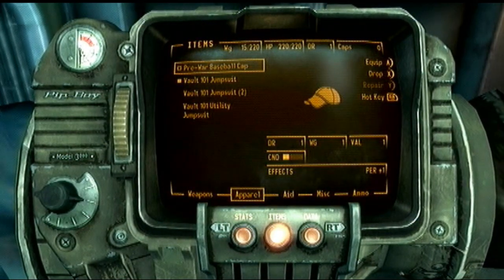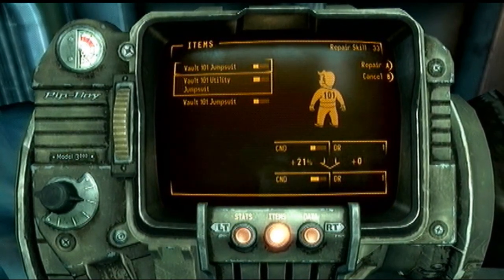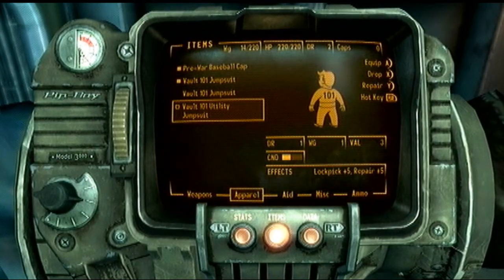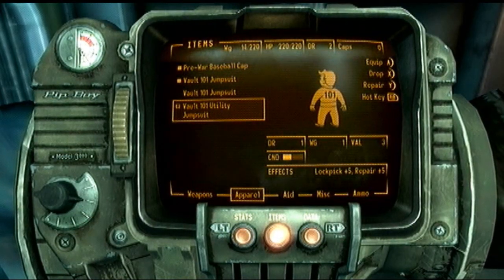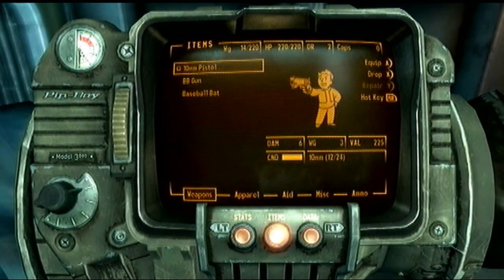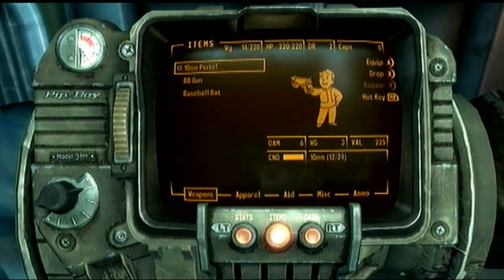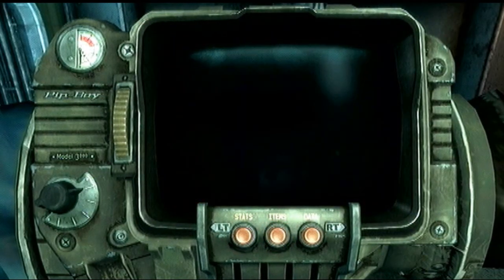I would suggest equipping the baseball cap because it adds one perception. Now let's repair this jumpsuit. This utility jumpsuit will be a godsend later on, so make sure you keep this thing and don't get rid of it because you'll need it in some tight situations. We've got the 10mm pistol, the BB gun, and the baseball bat. Let's conserve some ammo for later on and just use the baseball bat for now.